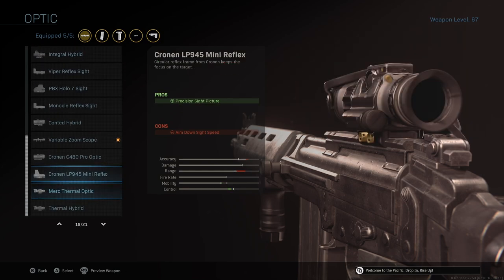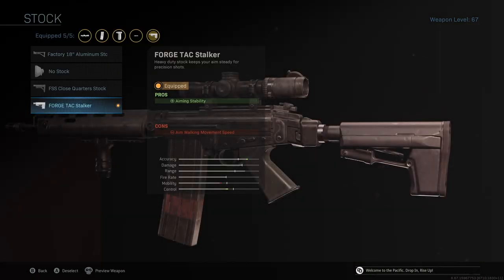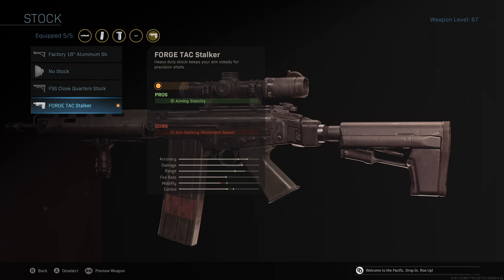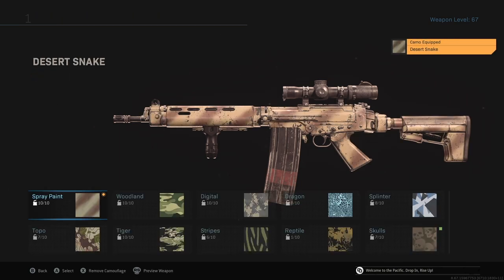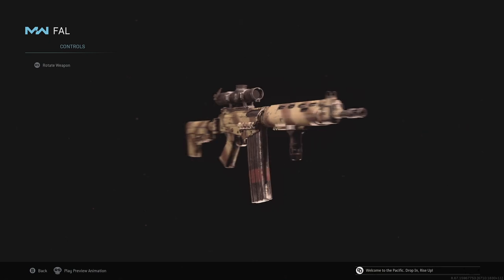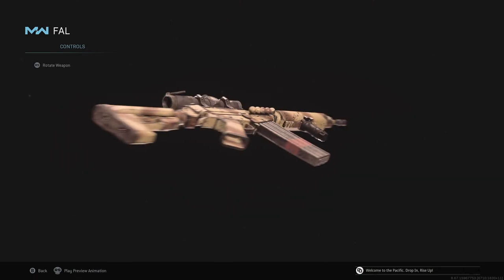Moving on to the optic — another thing I couldn't perfectly replicate — but there was an LPVO available that gave the ability to swap from 3-power to 6-power, which to be fair this LPVO can also do. However, in real life this LPVO can go from 1-power all the way up to 6-power, giving a bit more versatility. I think for the main effect of what this gun was going for, it captured it pretty well.